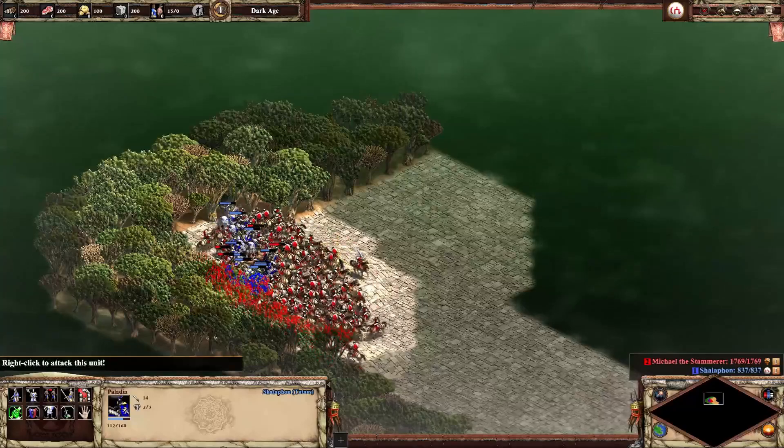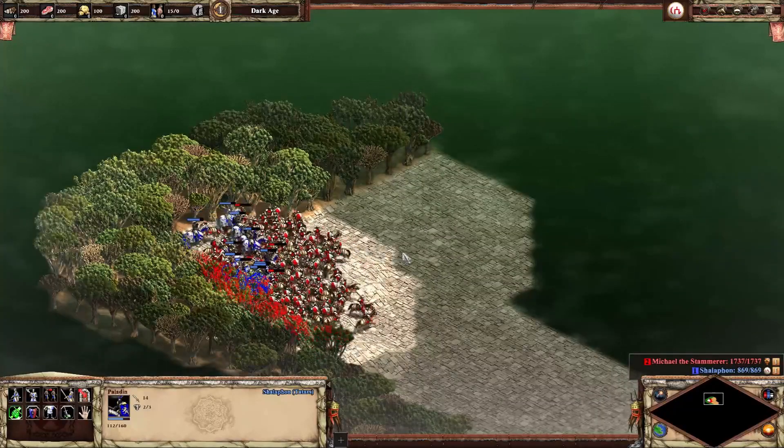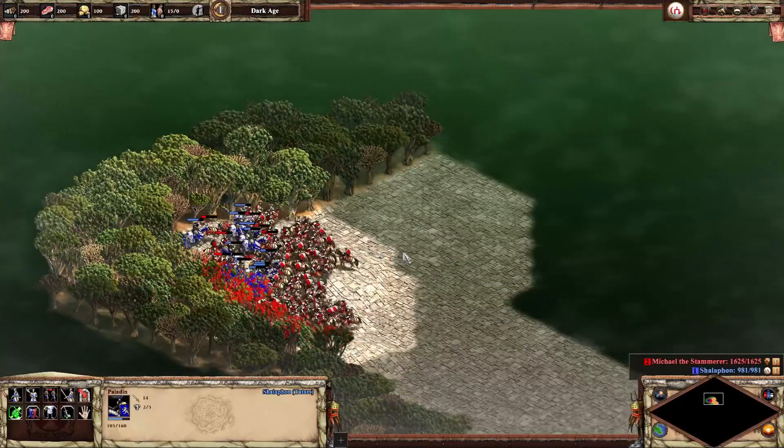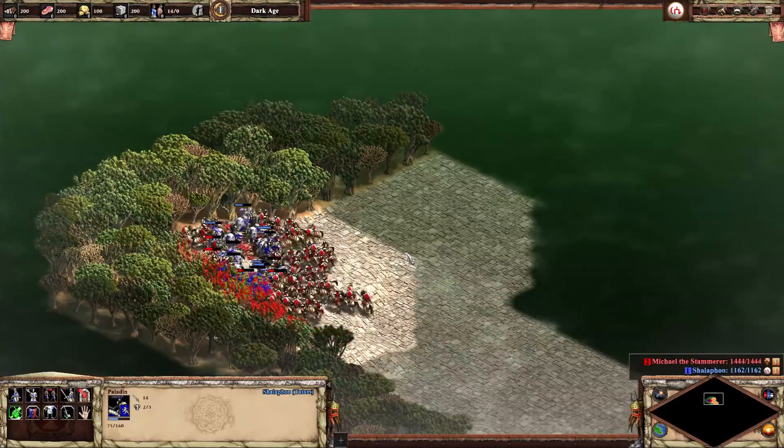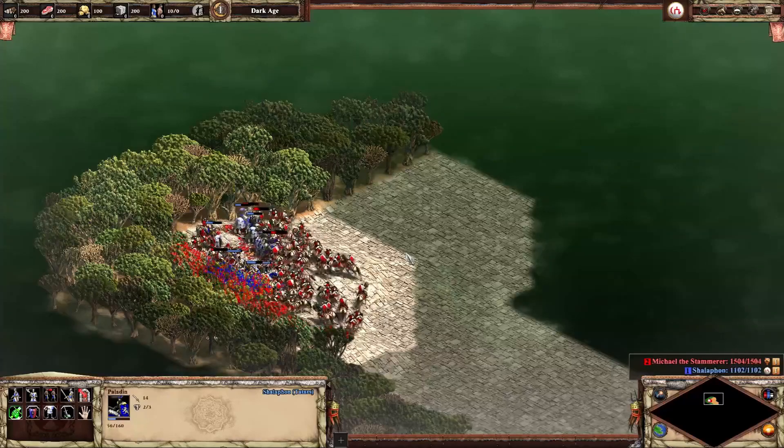In the first test, we have unupgraded plain Jane Paladins and plain Jane Lightcap. A picture is worth a thousand words, and there are 60 pictures a second here, so that tells a pretty good tale.